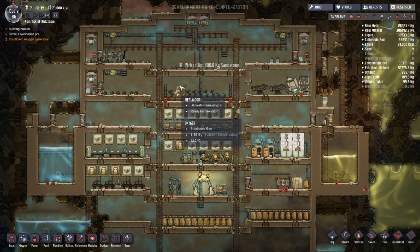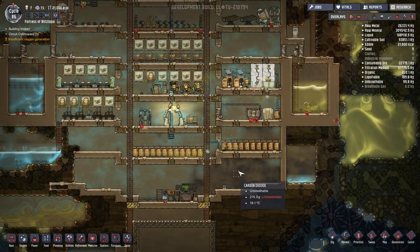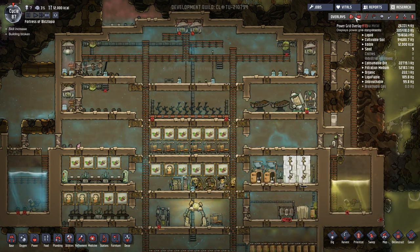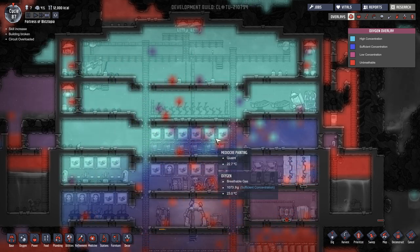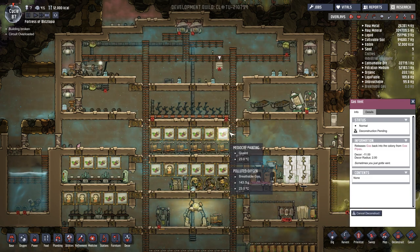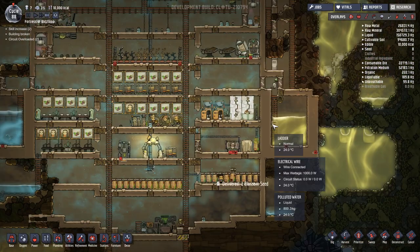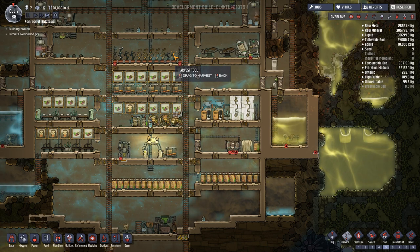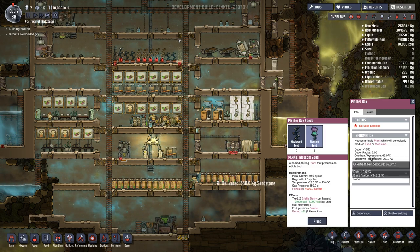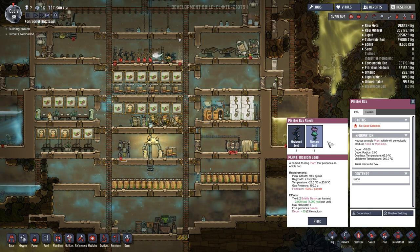They're still working here — we're about halfway done, cycle 66. I'm probably just gonna go another ten cycles in this video. Little update on day 87: we got a little bit over-pressurized, so I disconnected the gas vent and pushed it down. We're almost done with cleaning — wait, no we're not. There's another problem I hadn't thought of. I think that might be it for our meal wood because these aren't getting replanted.